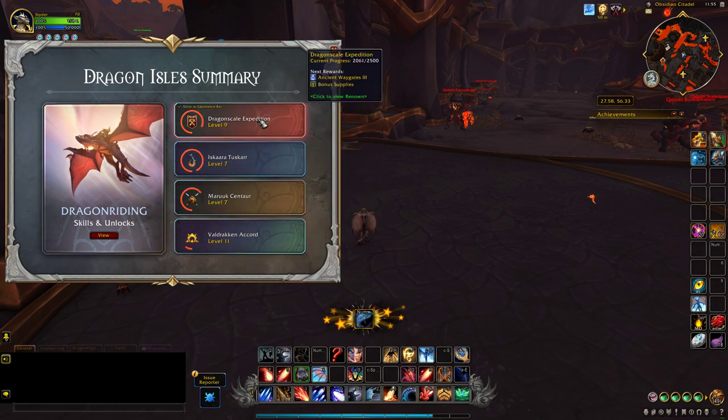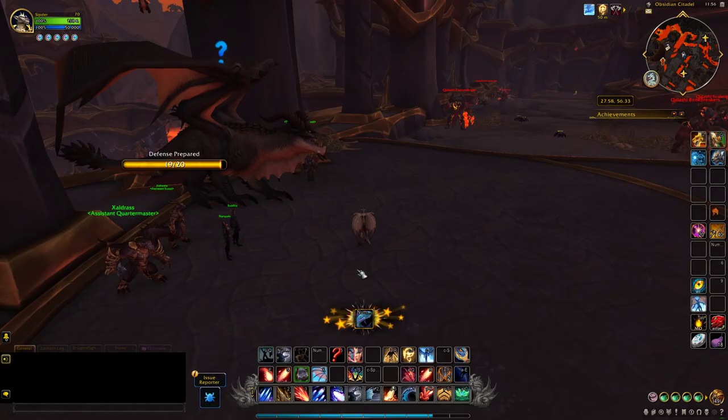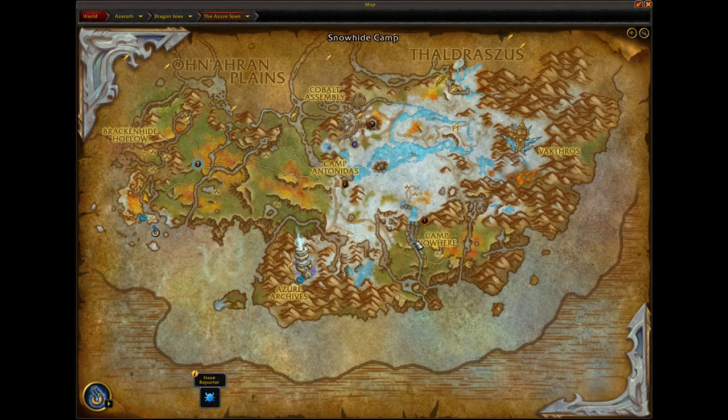You can get those reputations by completing World Quests and Side Quests. You can check the activities in your map, right here on the left side. Select the reputation you want and activities to get reputations will appear on your map.